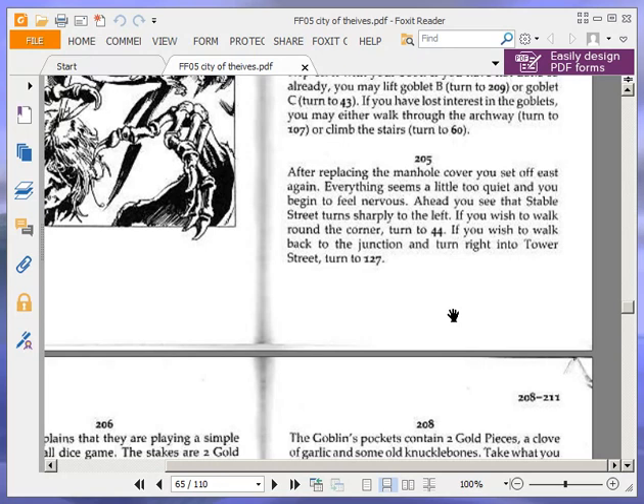After replacing the manhole cover, you set off east again. Everything seems a little too quiet, and you begin to feel nervous. Ahead, you see that Stable Street turns sharply to the left. If you wish to walk around the corner, turn to 44. If you wish to walk back to the junction and turn right into Tower Street, turn to 127. Our gold is 11, so we're going to walk back to the junction and turn right into Tower Street — turn to 127.